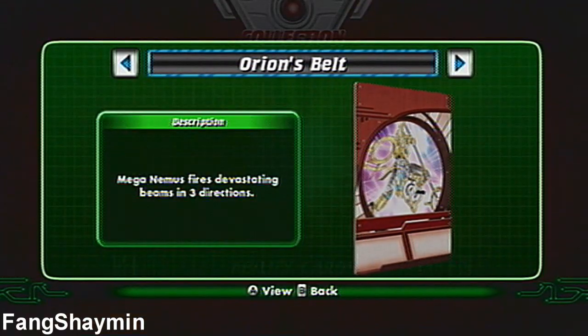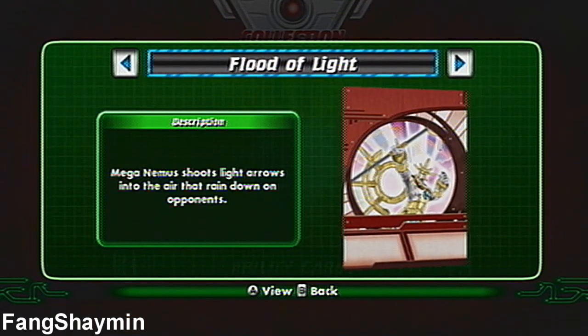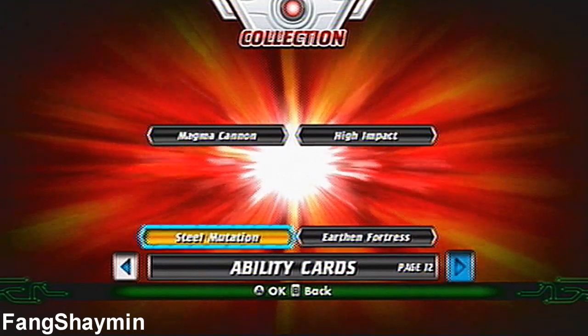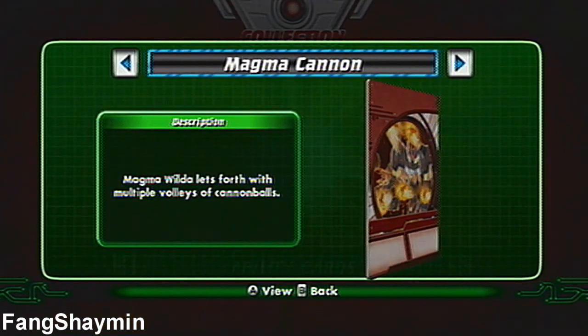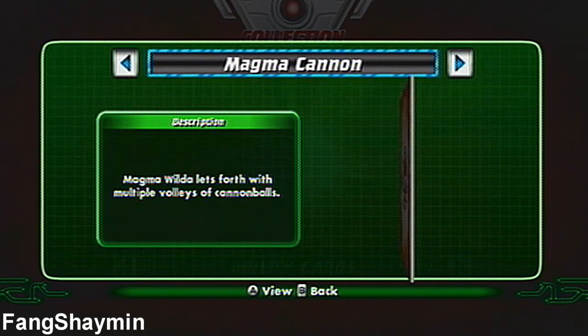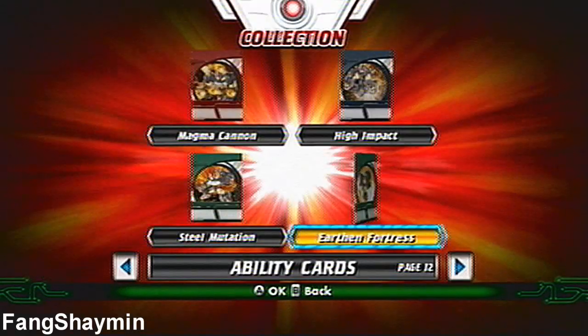For Mega Nemus: Orion's Belt, Sun Shield, Prism Barrier, and Flood of Light. For Thunder Wilda, or Magma Wilda: Magma Cannon, High Impact, Steel Mutation, and Earthen Fortress.